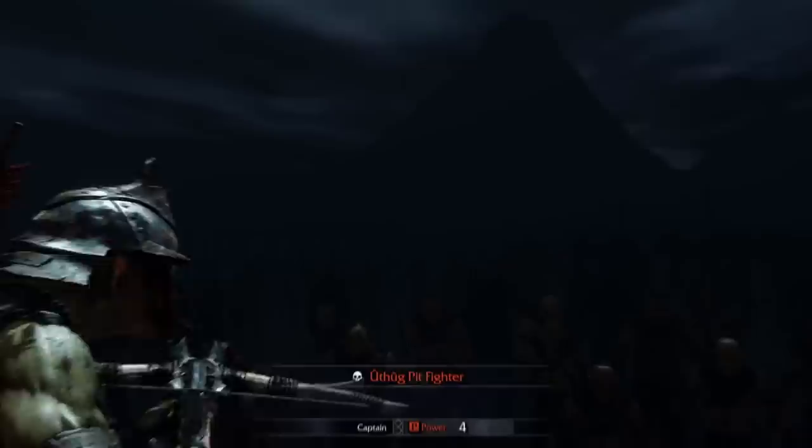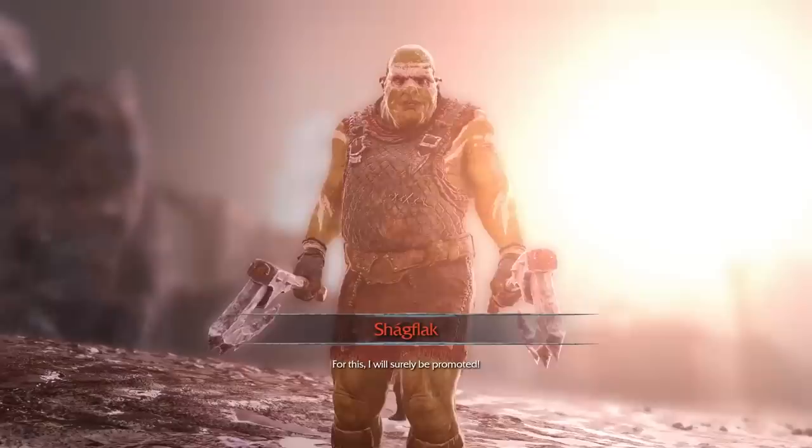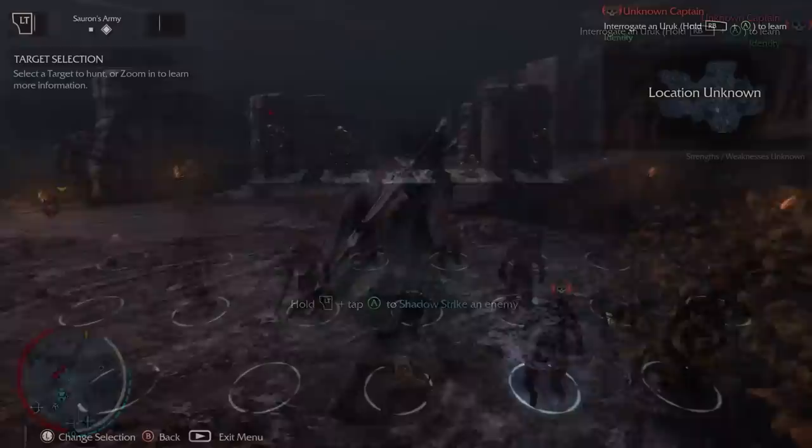Helping an orc can lead to them going up in rank, and another way they can increase in power is by killing you. Every time an orc kills you, they increase in power, sometimes even going up in rank, and they don't forget what happened — if you encounter them again, they happily gloat about having already beaten you. Basically, there's a ton going on with the Nemesis system in Shadow of Mordor, and they refined it further in Shadow of War. Sometimes as a player you might not see a lot of this in action unless you really take the time to engage with it, but there's some really interesting stuff going on.